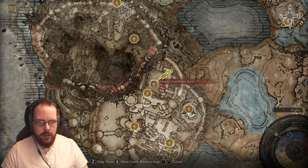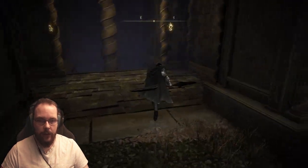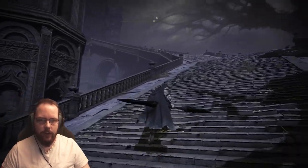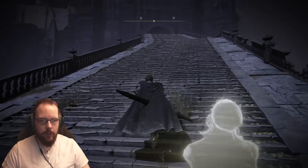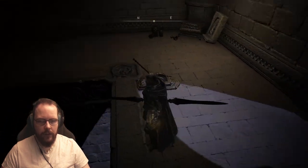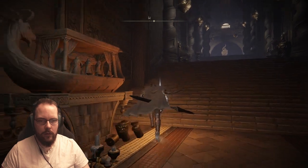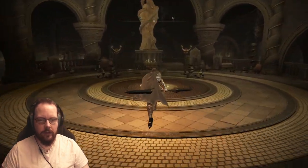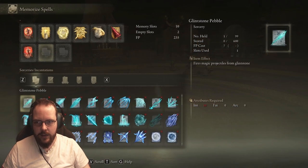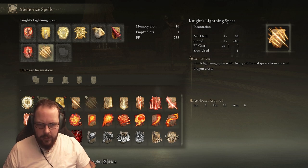Are there any more enemies about? I didn't actually get to open this door. Let's try this for a third time. Is there someone waiting for me here? Because last time I just teleported — not exactly what I wanted to do. Maybe this ghost has something he wants to tell me. Nope. Big thing that goes down — did I get teleported here? Night lightning spear — holds lightning spear while firing additional spears from ancient dragon's crest.